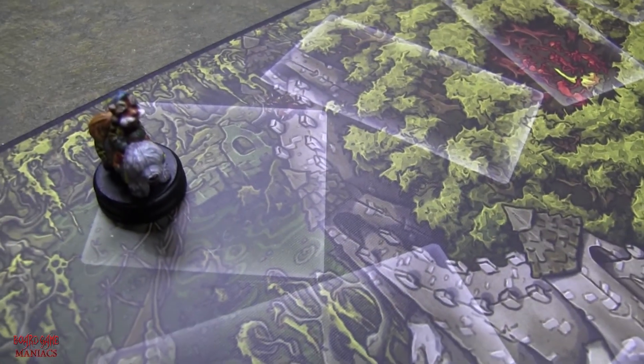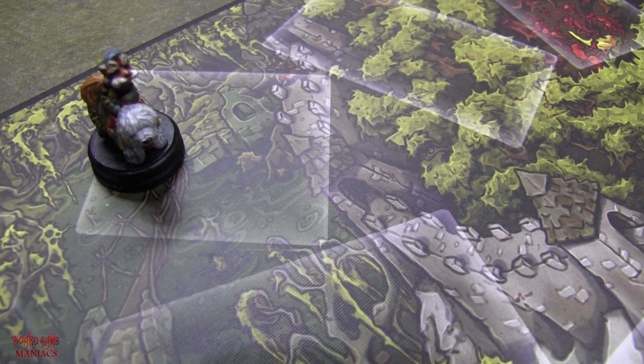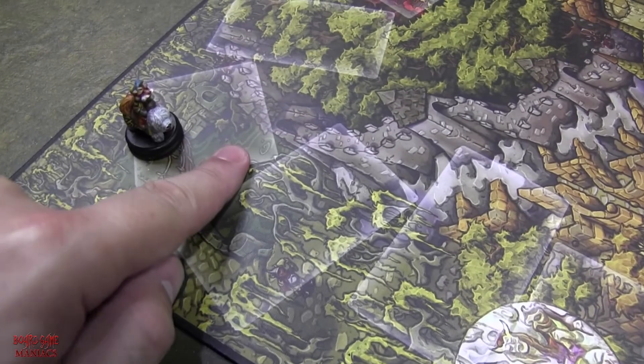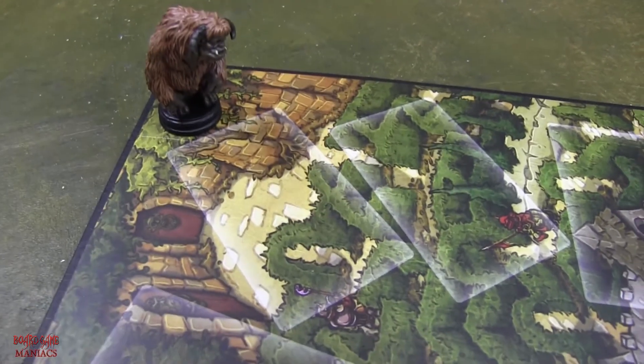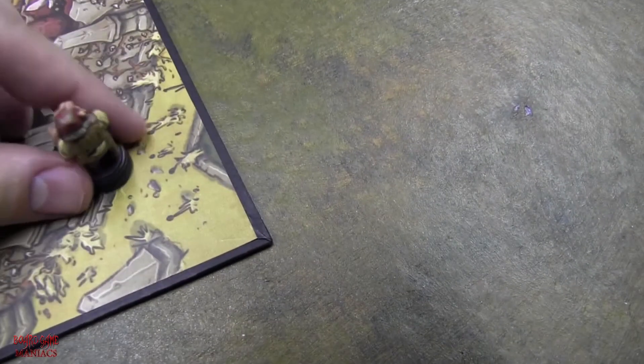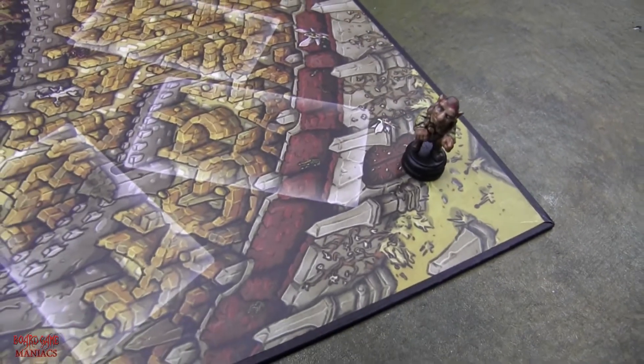Board Game Maniacs, we have the board set up to play. You can see we have Sir Didymus with his fellow companion dog — Ambrosius — and he's in the Bog of Eternal Stench. The board is labeled with the shape of the cards you lay down, but the Bog of Eternal Stench has its own shape. We also have Ludo over here in his spot, Sarah in the Oubliette, Hoggle at the entrance to the maze, and Jareth the Goblin King right in the center — the Goblin City.